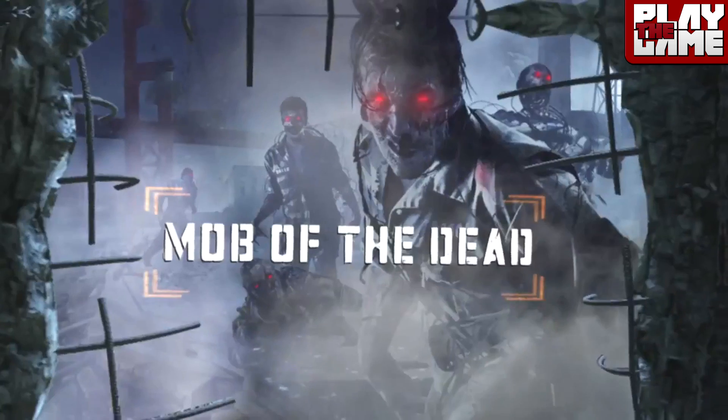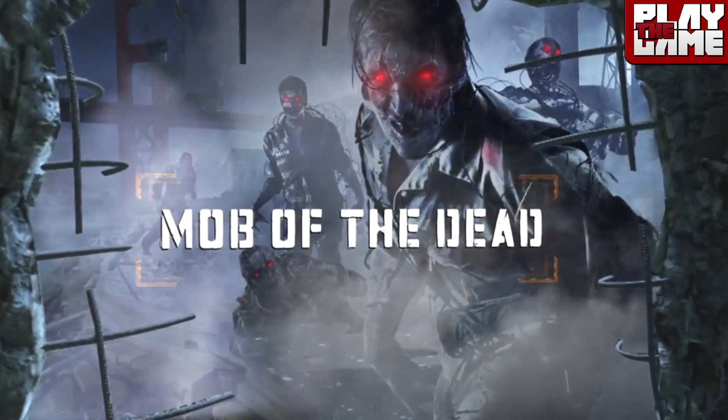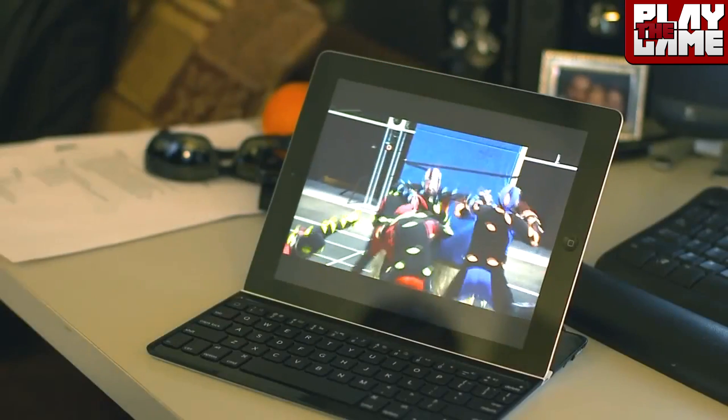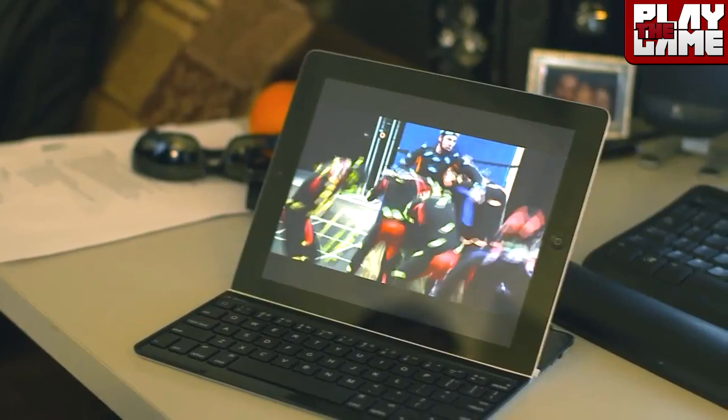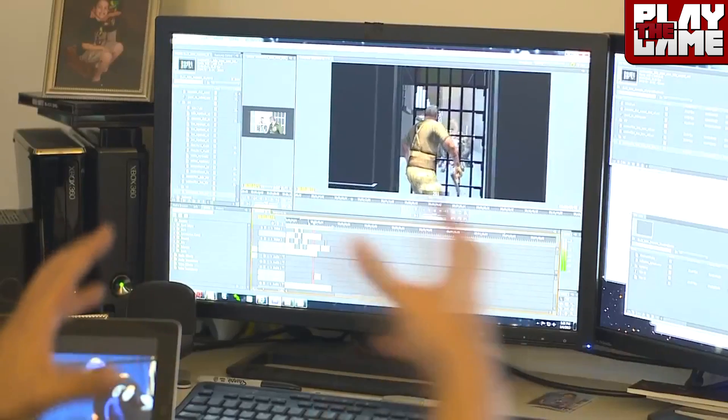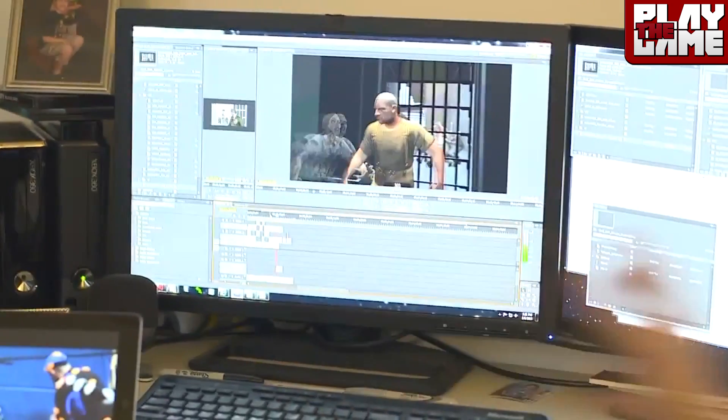Then we have the Mob of the Dead splash screen with the zombies and the red eyes, and the Golden Gate Bridge being built in the background. Like I said earlier, this map has a cinematic — here is some proof. They're doing the motion capture for the cinematic as you can see, and just after that you can see them editing it together.